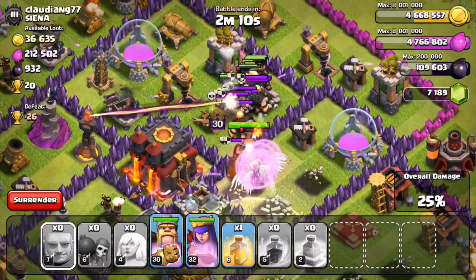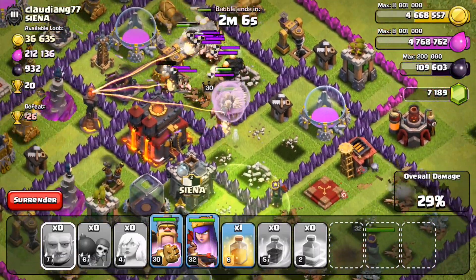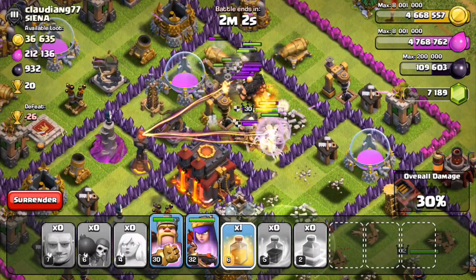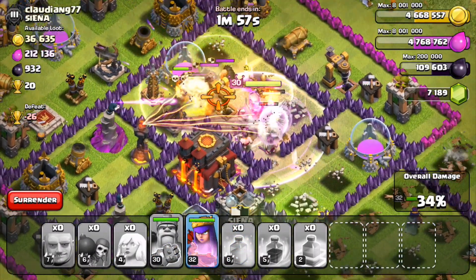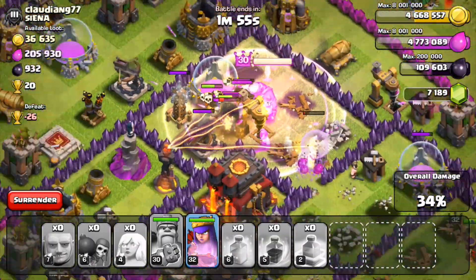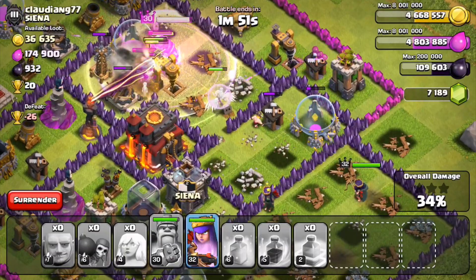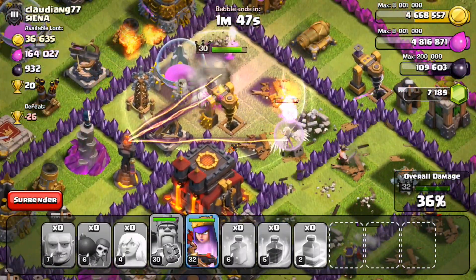Our giants are still going pretty strong and our king is still fighting hard. Our queen is kind of cleaning up, so she's good. Let's put our last heal spell down on the remaining giants and use our king's special ability to help get him through the clan castle troops and those buildings. Our queen should be mopping up pretty soon and working her way toward the town hall.